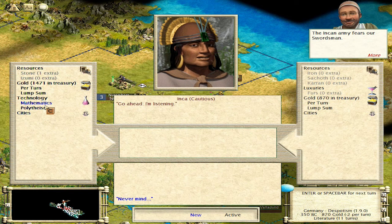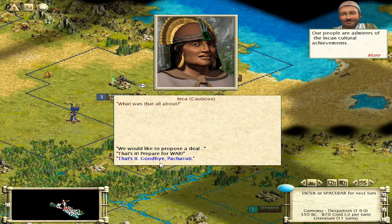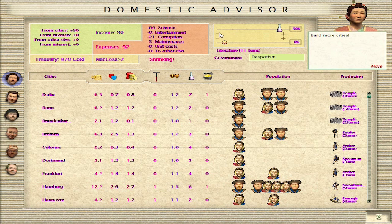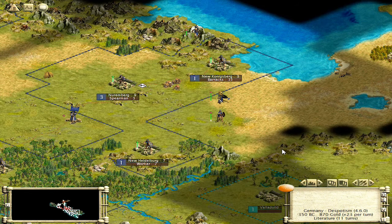They've got math too. I wonder what they'd give us math for — nothing. We really need to get Literature fast now. Let's see if we can turn down our research to get a bit more gold here. The mouse is really crappy. There we go. 60% — 23 gold per turn. We'll take that.